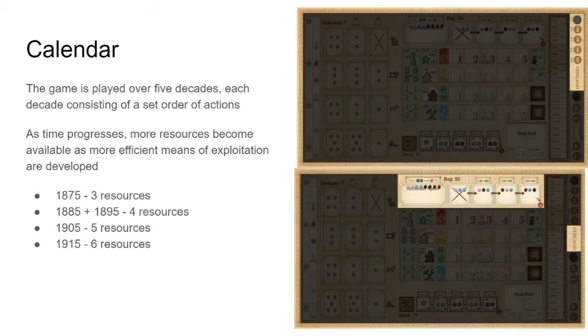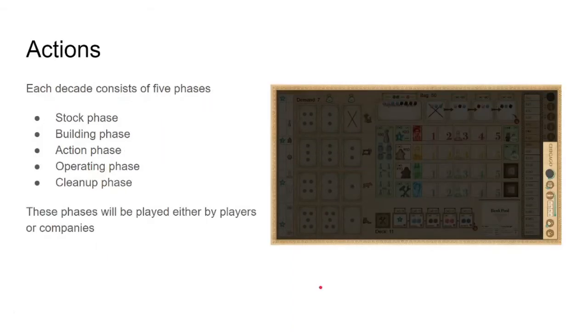So let's talk about the big shoulders — the actual meat of the game. The game is played over five decades, each decade consisting of a set order of phases. As time progresses, more resources become available: in the first decade, three resources at each price point; in the second and third decades, four; in 1905, five; and in 1915, six. Each decade will consist of phases in the same order every time: stock, building, action, operating, and cleanup.